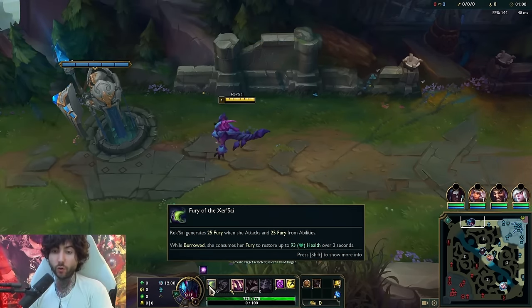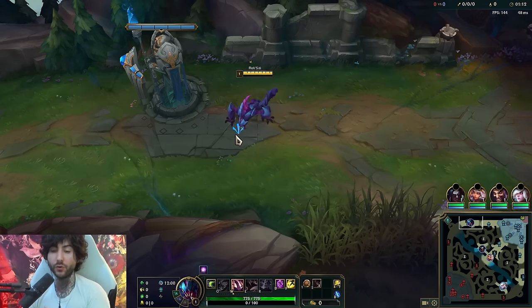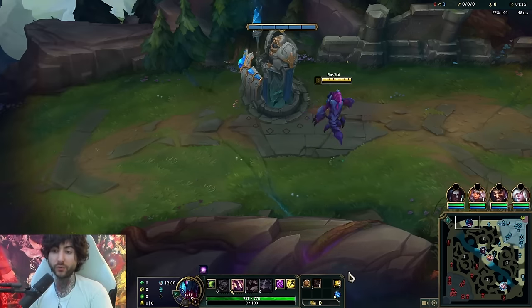Important things to know: when you burrow you're going to get the regen, but it only gets half of it off minions. If I attack a minion I get half the fury. You convert fury into regen - very important thing to understand.